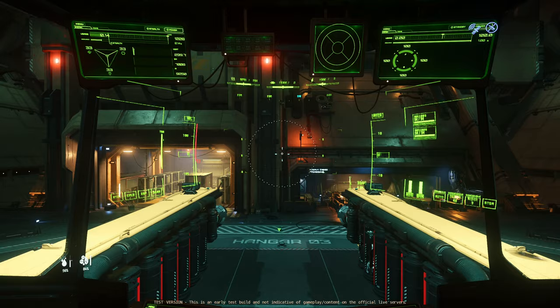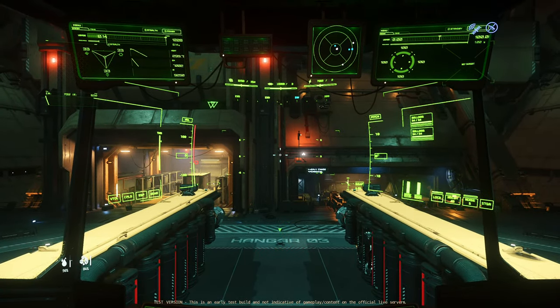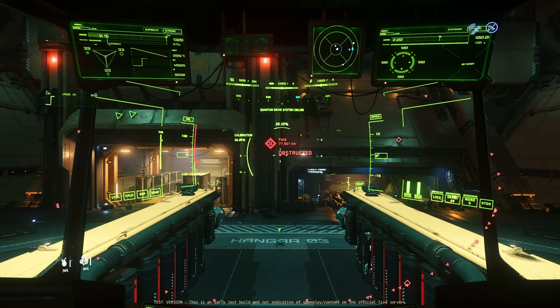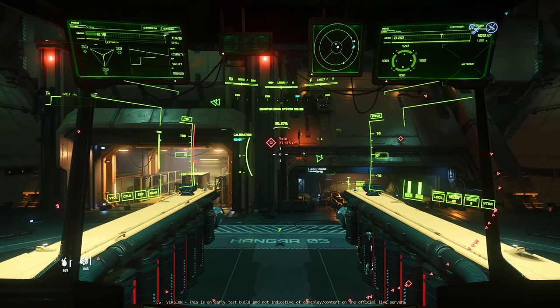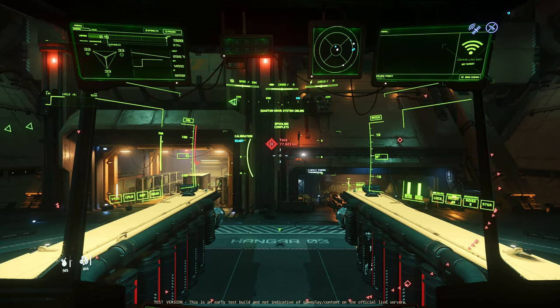Another thing they've done with the hood that I really like — I'm going to turn my eye tracker off. If I press to engage my quantum drive, you'll see the circle thing is gone. They just have the top and the bottom and then the one that comes down. I think that's much much better — getting rid of that circle. So I'm going to launch.